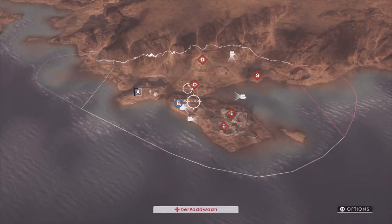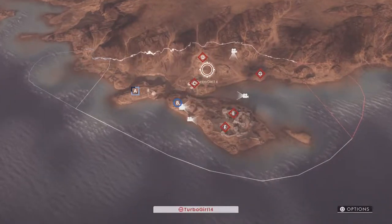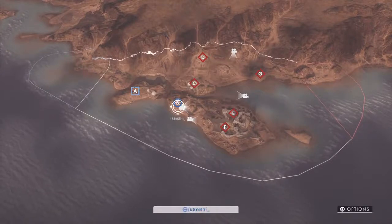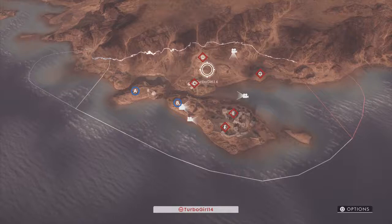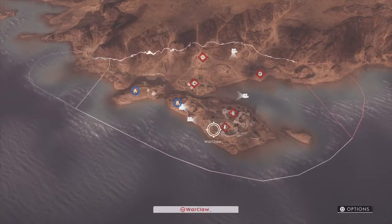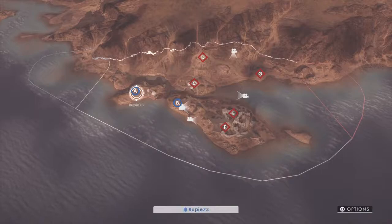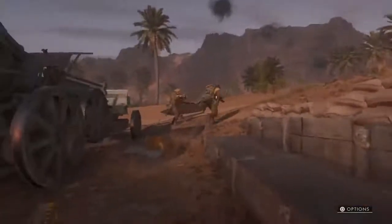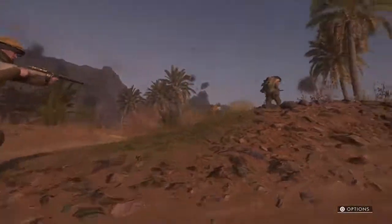If you want to change to a different person, press triangle again. If you want to go to a different team, use R2 and L2 to go back and forth — red and blue are your different teams. Go to a different squad member here on blue, press him, press triangle, and there we go.